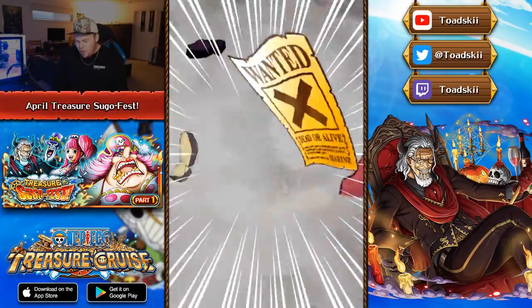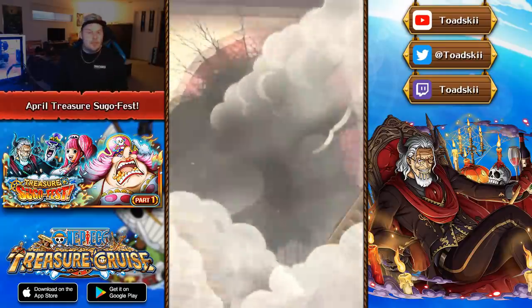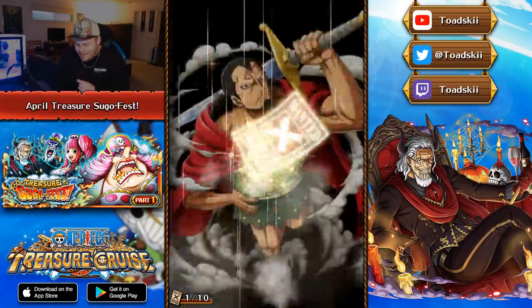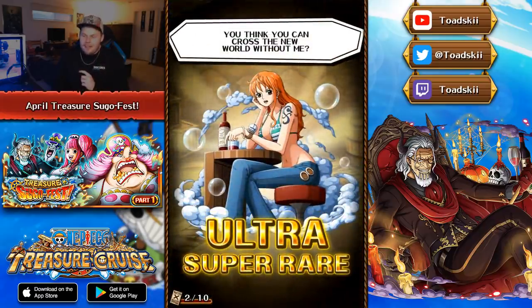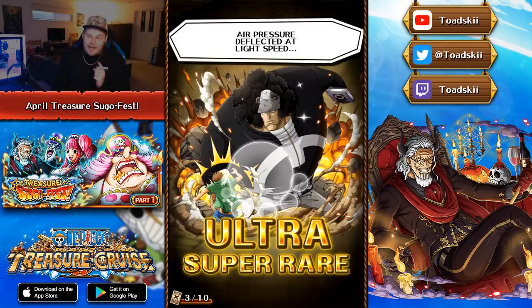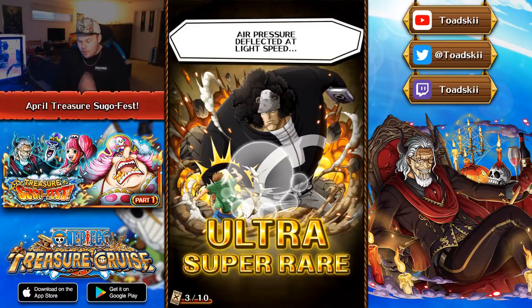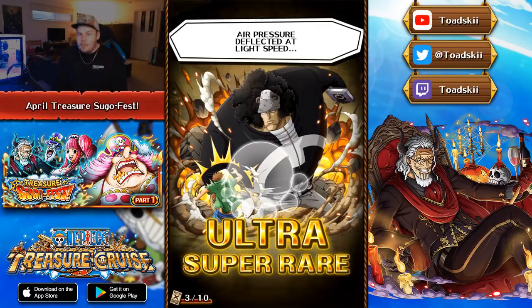Third multi-pull down. Double Sugo Fest exclusive multi - that's pretty cool. Let's see Perona and Rayleigh. That is not Perona or Rayleigh, although I'll take a copy to rainbow her. Timeskip Nami is one of the most useful rare recruits. This guy with the double special ability - max limit break him. He can remove bind and despair by seven turns, and with a double special that's 14 turns of bind and despair removal. He also has a Shiryu-type chance to KO the whole enemy team, so you get double the chance of that, which is pretty cool.